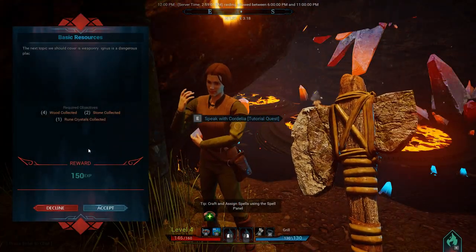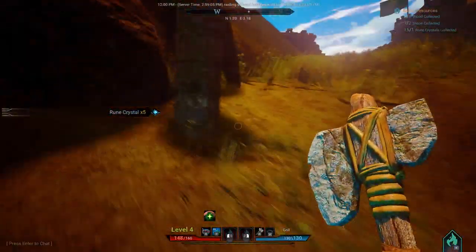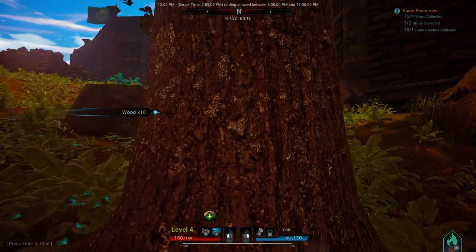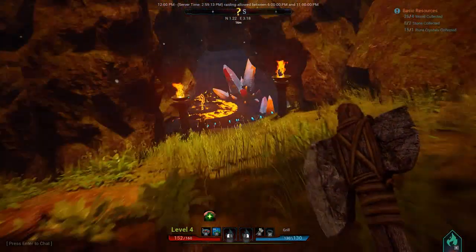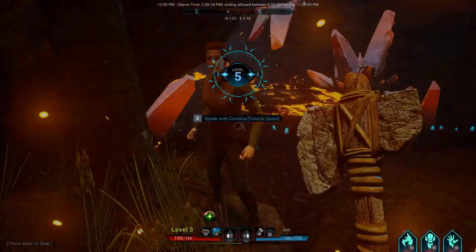Okay, you want wood collected, stone collected, and runes collected. Well, the runes are easy. Boom — we got our wood, our runes. Get the stone from this tree. There we go — we got stone, wood, and rune collected. Complete.